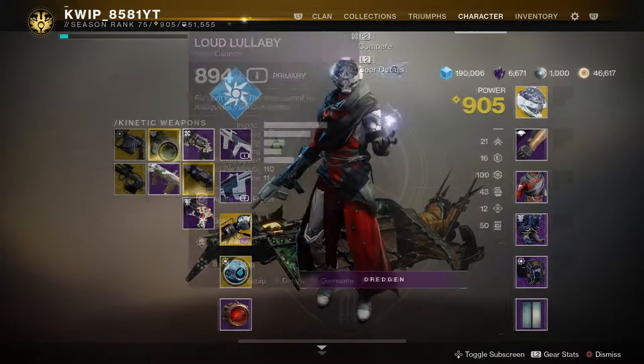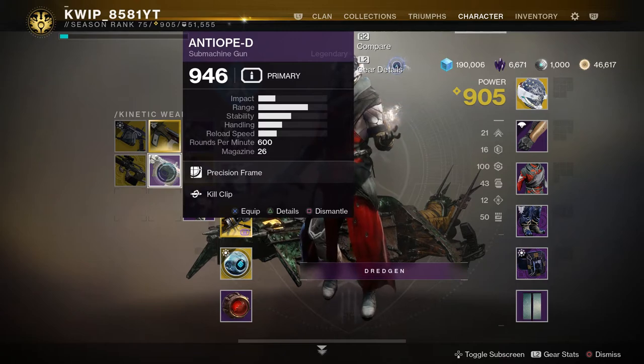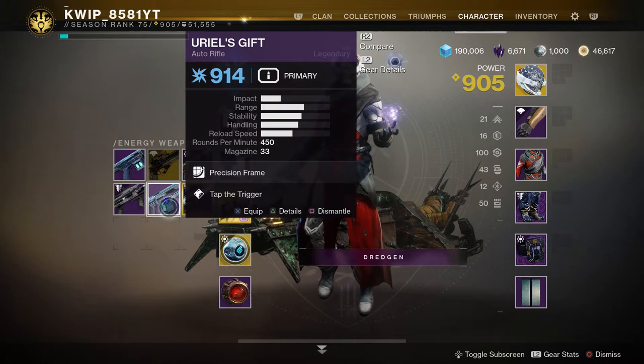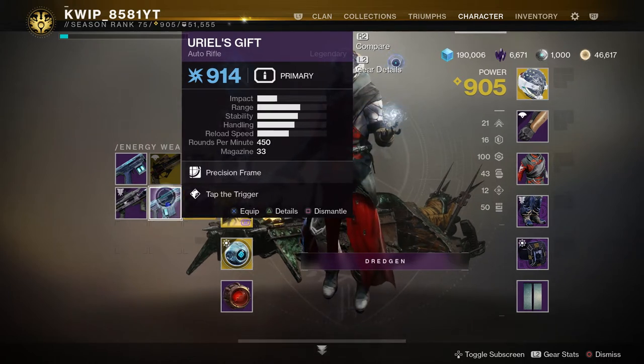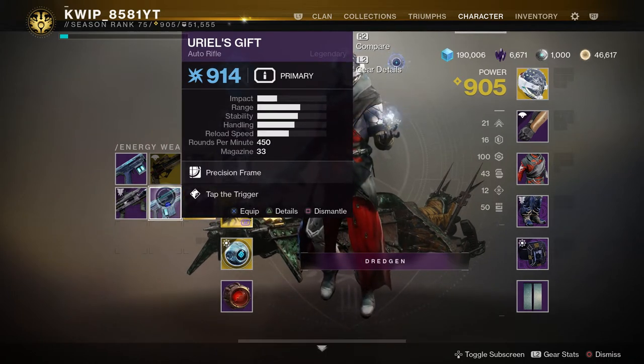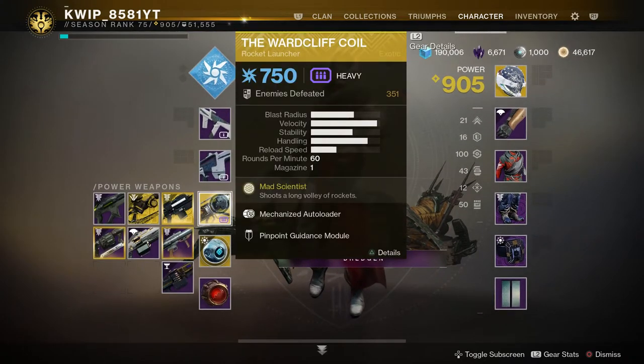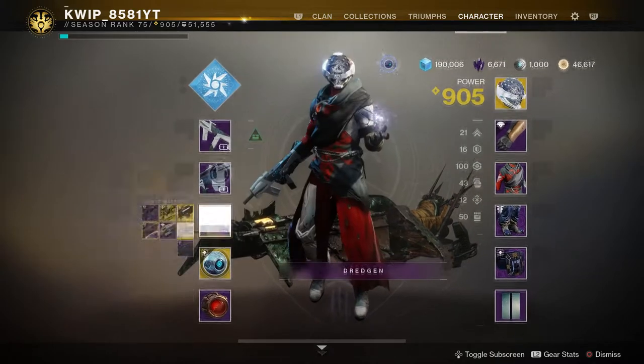Some other big standouts are the Antiope, also a 600 RPM submachine gun, and then Uriel's Gift, also a 450 RPM auto rifle — very similar to the Trials weapons. Then there's the Wardcliff Coil, which was very meta even back when it first came out. Power weapons included shotguns, snipers, and rockets all the same, so why not use a super overpowered rocket? But you didn't always have that exotic slot freed up.